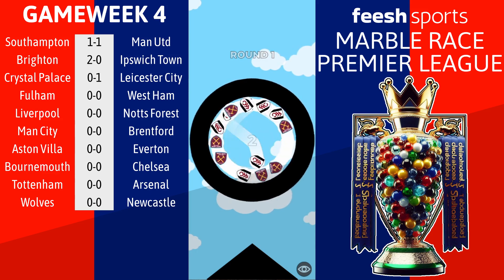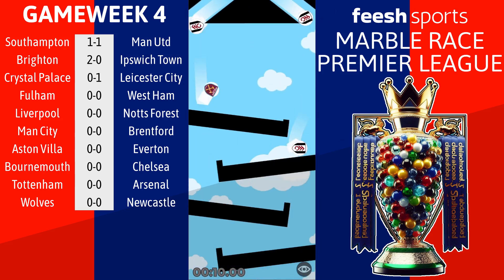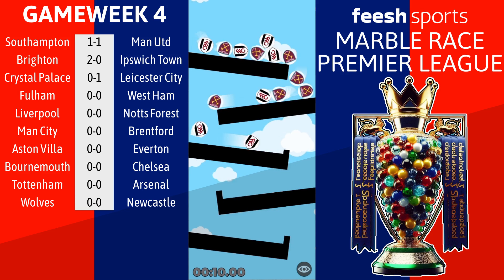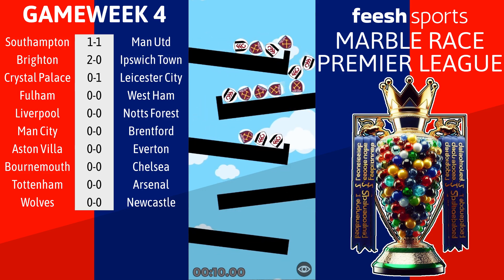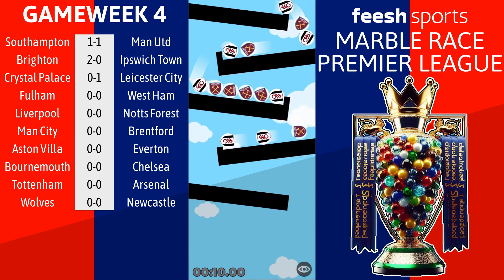Match number 4 sees Fulham at home to West Ham. Fulham have started well with 5 points from their opening 3 games. West Ham currently rock bottom - 3 games, 3 losses, just 2 goals scored, 10 conceded, a minus 8 goal difference, and the only team yet to pick up a point after 3 matches.